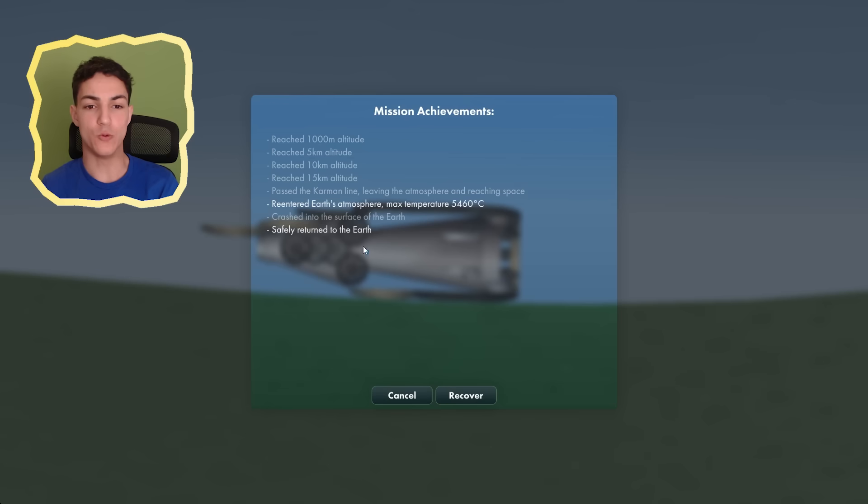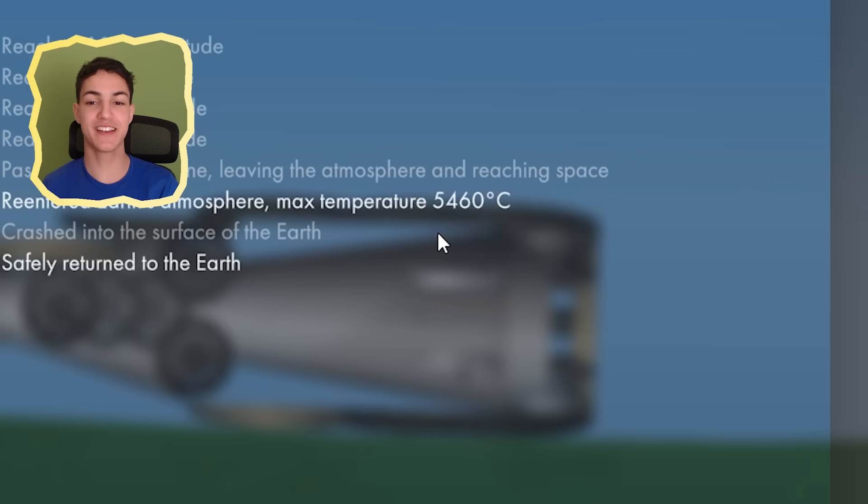I've never seen a rocket this fast. We entered Earth's atmosphere at a max temperature of 5,460 Celsius.